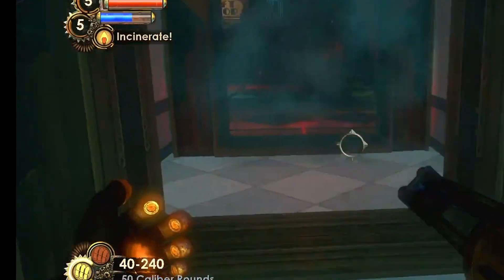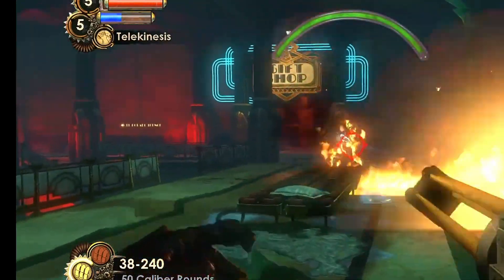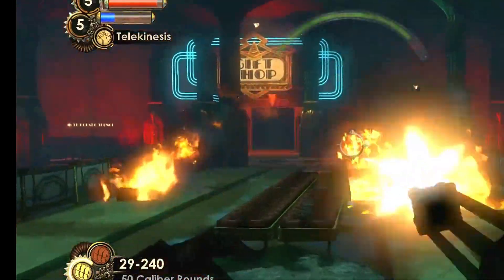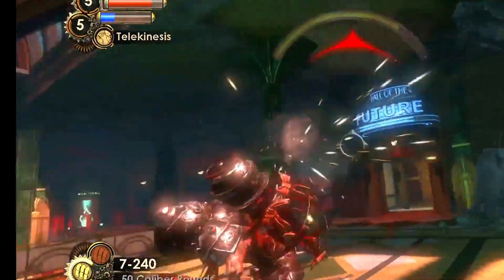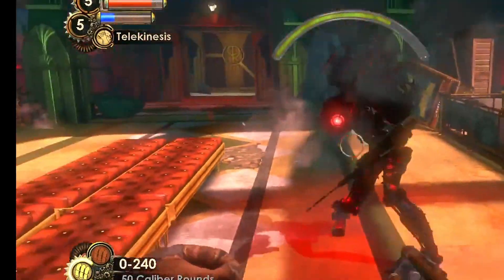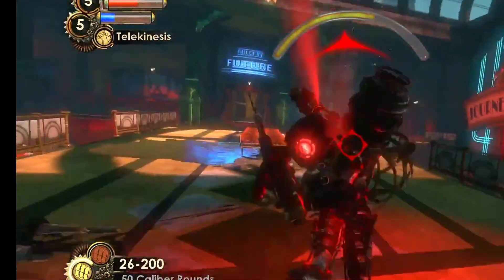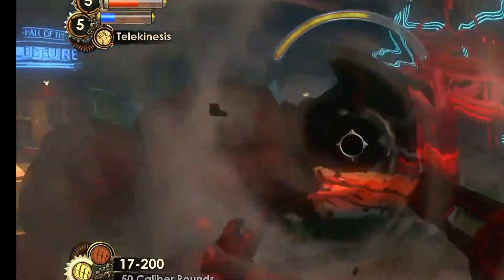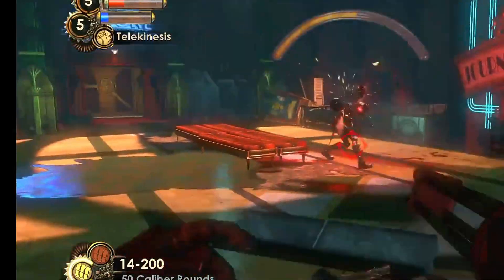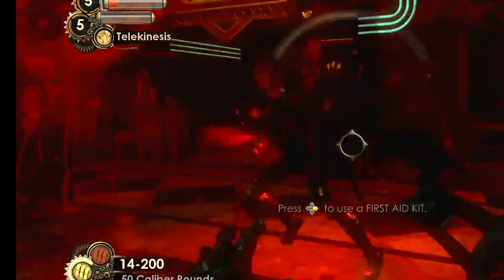Next up is Incinerate. It does a ton of damage over time and has a decent AOE range. Once you upgrade it to tier 2, a firebomb is added, and when you upgrade it to tier 3 it does more damage and its AOE range is increased once again. Overall Incinerate is a pretty fun plasmid to use and does a ton of damage overall.